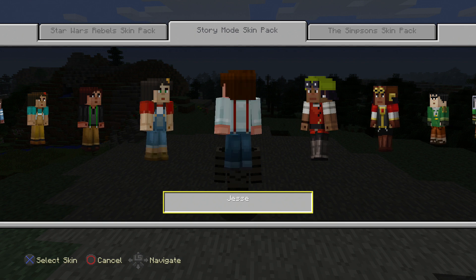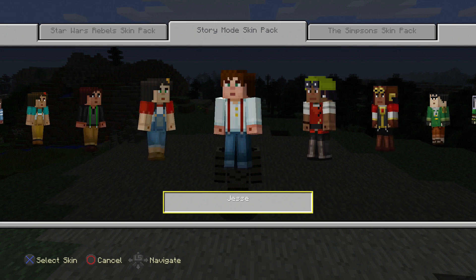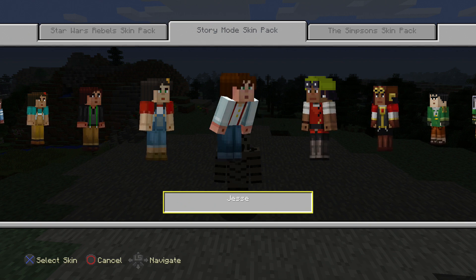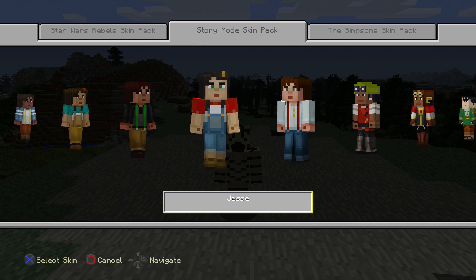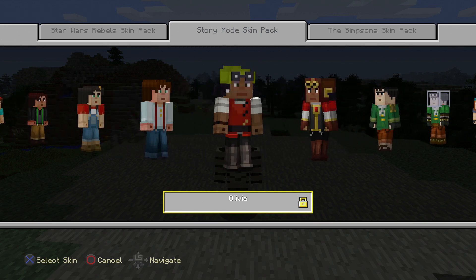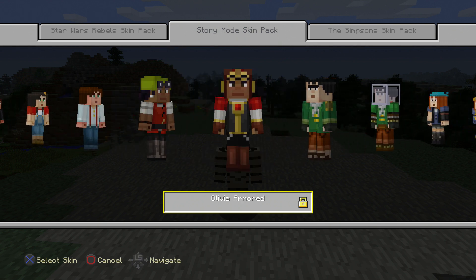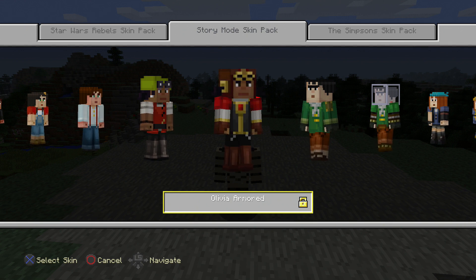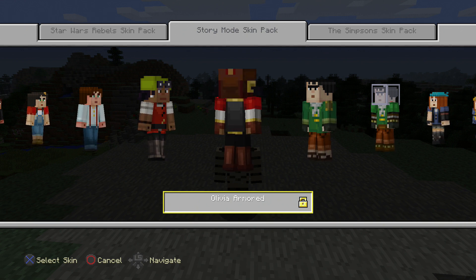First off, we have the most common one — Jessie. Usually most people play as this Jessie, but very cool indeed. Most of these are going to be super accurate, so not too surprising so far. Then we have Olivia, who definitely looks exactly how she normally does — she's a very cool character. Then we have Olivia Armored, back when the story got a little more serious and they basically became the Order of the Stone or the Order of the Pig. And that's that armor.